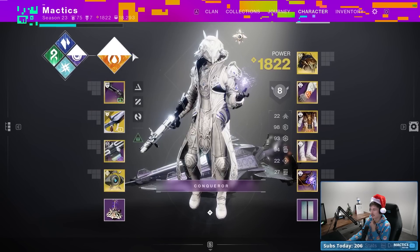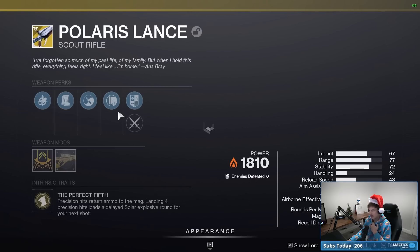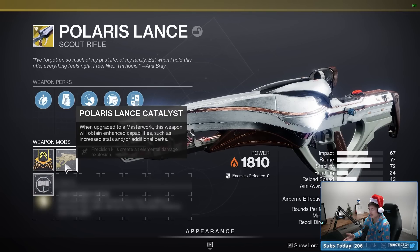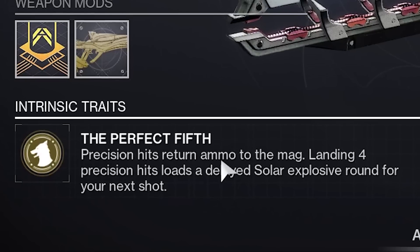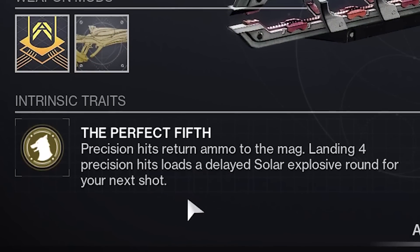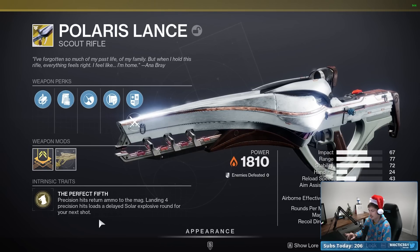The Santa hat is not required. This is going to be a solar Warlock build with Polaris Lance. I do not believe you need the catalyst — the only thing the catalyst does is give you Firefly, which I don't think is necessary for this build at all. Polaris Lance itself has precision hits returning ammo to the mag, and landing four precision hits loads a delayed solar explosive round for your next shot.